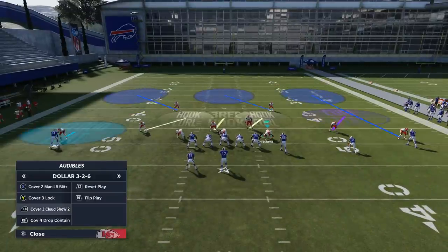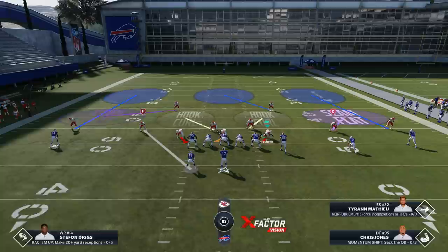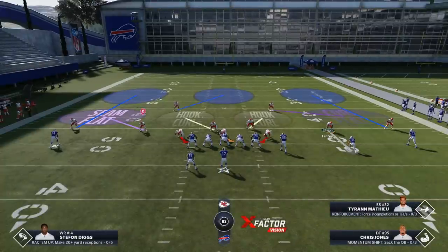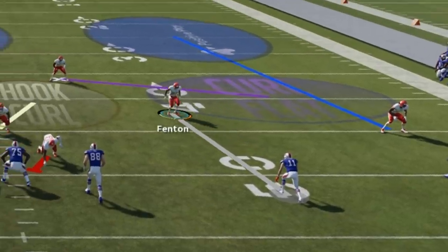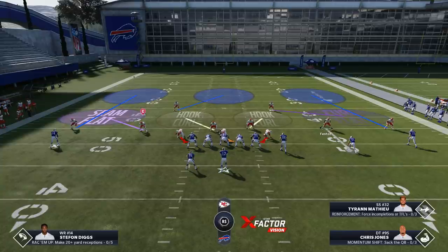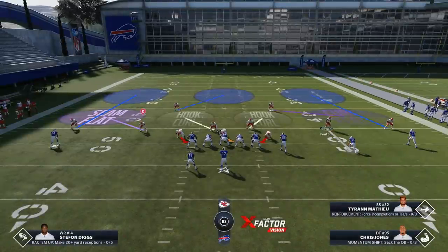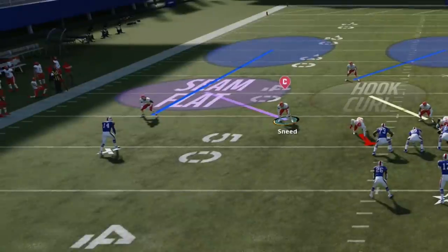There are really two plays in this scheme that are the MVPs — the Cover Three Cloud Show Two and the Cover Three Lock. The Cover Three Lock is probably the most unique, so we're going to go over that first. As far as Cover Three goes, streaks right up the seams through certain formations are one-play touchdowns against Cover Three. That's why having this guy on man coverage — which is default by the way — is a total lifesaver because it's going to take away any streaks.